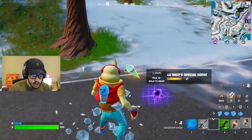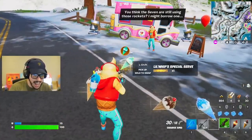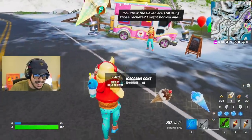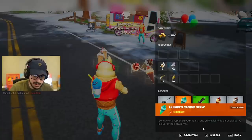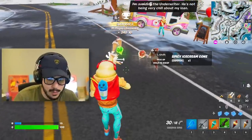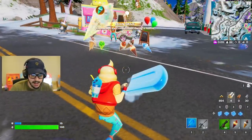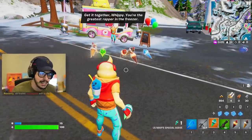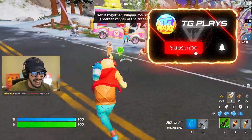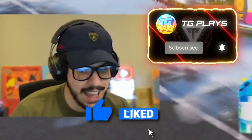Little Whip special serve — oh my gosh, he actually threw it! I didn't think it was going to happen. We got it! Oh my goodness gracious — look at this thing. 'Consume to replace your health and shield. Little Whip special serve is guaranteed stain free.' So as you guys can see, I got Little Whip special serve — the legendary ice cream cone. And when we eat it, it heals you completely: full health, full shield. A hundred shield, a hundred health. You love to see it. Is he going to give me another one? I have no idea.